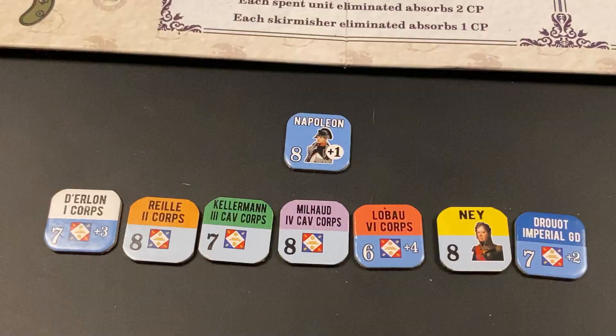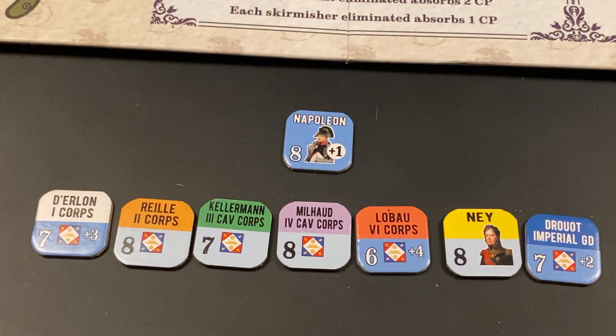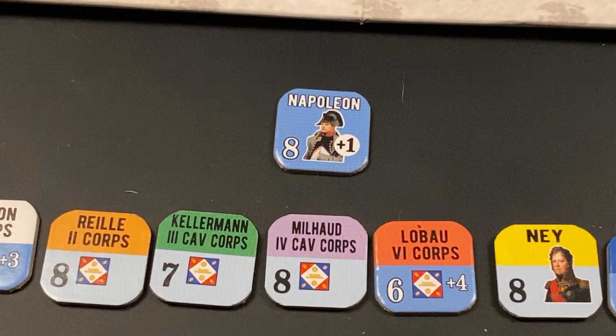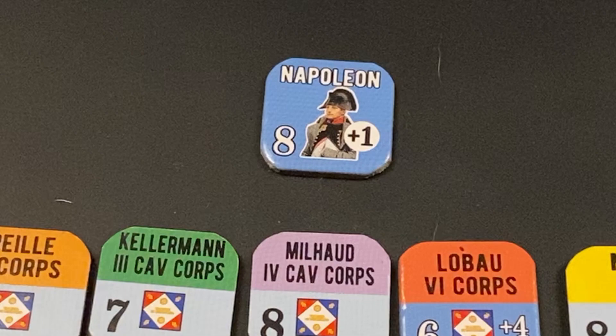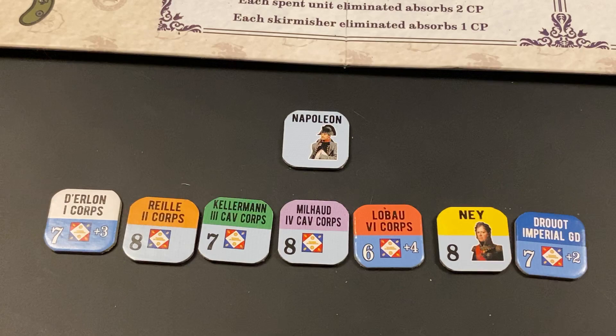The French have Napoleon active, so Napoleon could perform this cancellation action. The Anglo-Allied player cannot perform it and is likely not interested, since the French have the burden of attack in this game. The French decide to attempt to cancel the sunset dice roll. Napoleon must roll equal or higher than his activation rating to do so. The roll is a 10, so Napoleon successfully cancels the sunset dice roll. But Napoleon is now flipped to his inactive side, and he will not be able to add that plus 1 bonus to leader activation die rolls for the balance of this action phase.